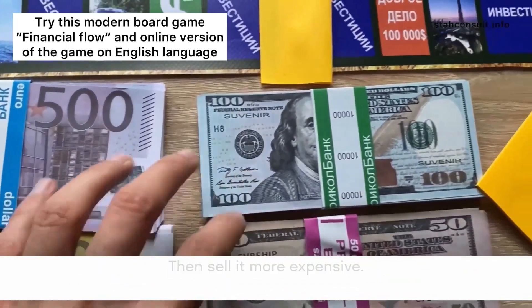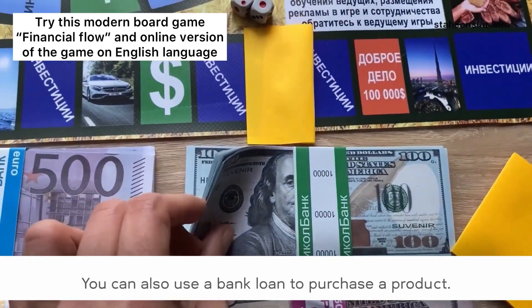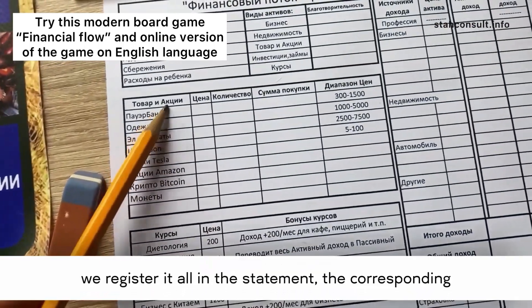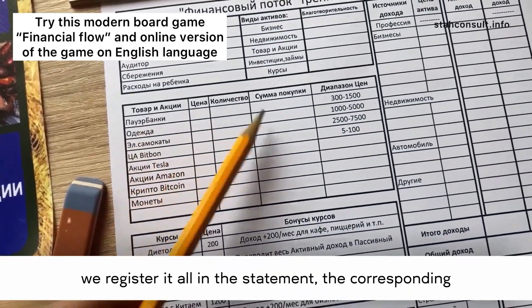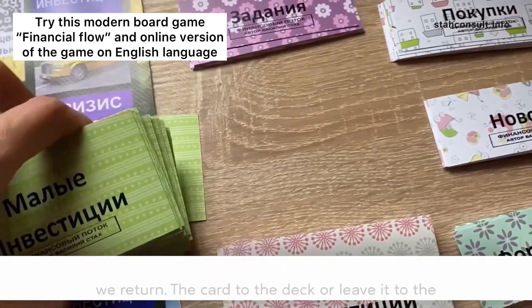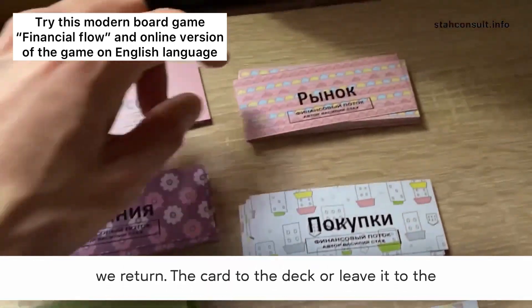The product card drops out and he can choose the type of product and buy it at the purchase price, then sell it more expensive. You can also use a bank loan to purchase a product. After the purchase, we register it all in the statement: the corresponding product, the quantity, and the amount of the purchase.